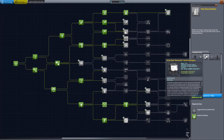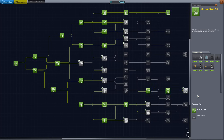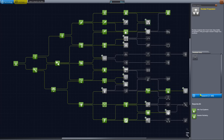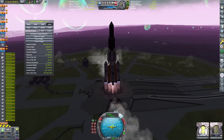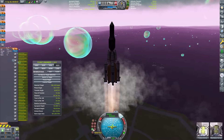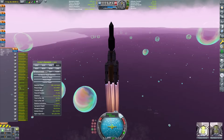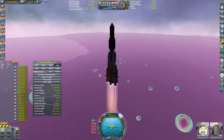Bob has returned from his adventure with a whopping 3000 science points. With that I unlocked many nodes, some notable ones being the long-awaited Very Heavy Rocketry, Advanced Science Tech, and Nuclear Propulsion. Now that I have unlocked the Vector engines, I can make a new heavy lift rocket — the Eve Yeater 4. It can carry 20 tons to low Eve orbit. Its first payload is a mining base for Gilly named the Mosquito. It will produce fuel on Gilly so that it doesn't have to be launched.